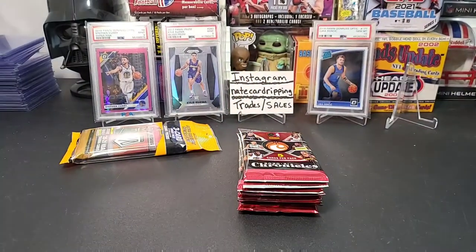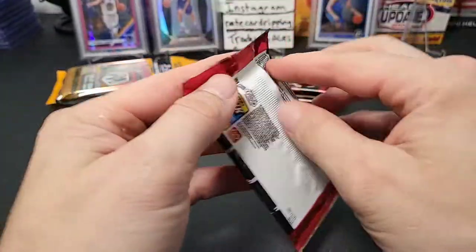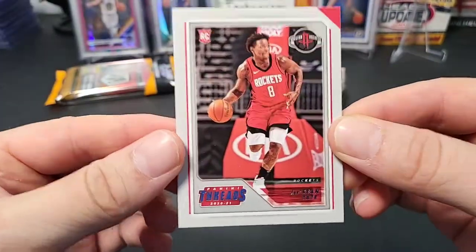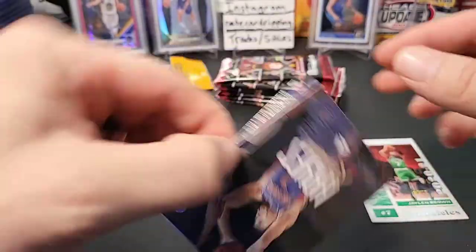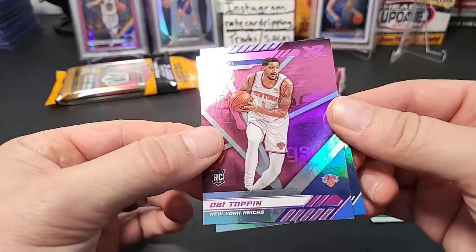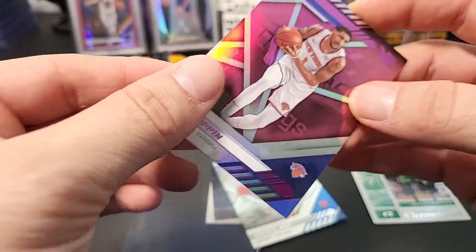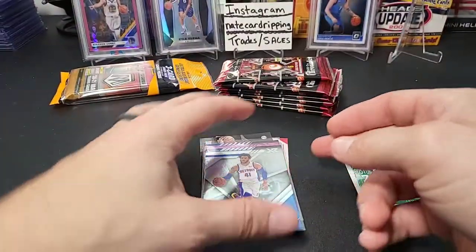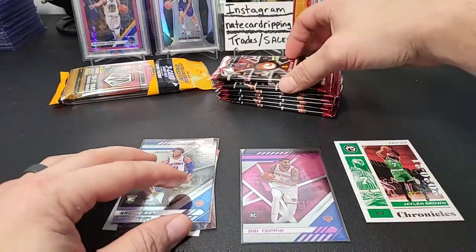Alright, here we go — let's crack this open. First pack, let's see how we do. There's a Jay Sean Tate rookie, a base Jaylen Brown, a Killian Hayes Luminance card, a nice pink of OB Toppin from XR, and a Sadiq Bey. Not bad — a couple good rookies there. The pink parallel of OB Toppin and Sadiq Bey, who's also a great player for the Pistons. I'll separate the pinks here and see how many we get.